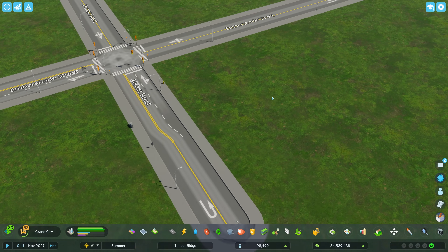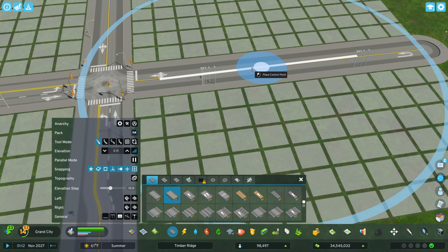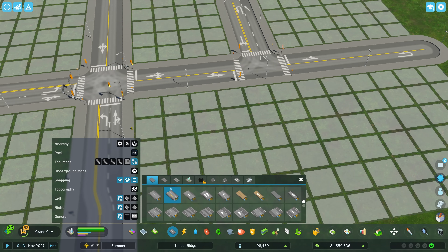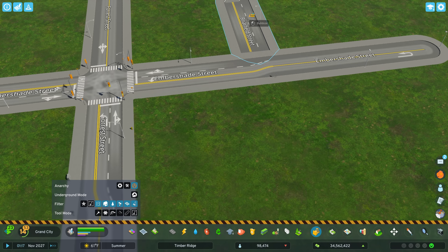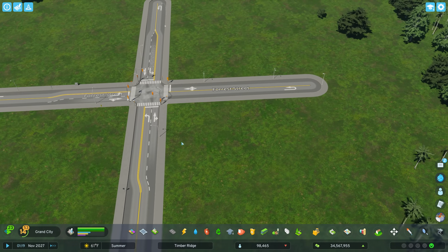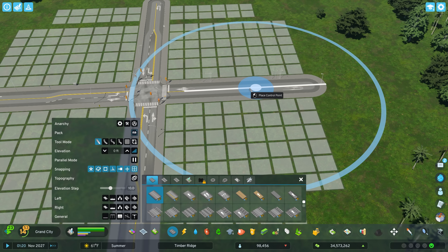You could come in here and get your asymmetric road there. When you replace, if you weren't aware of this, what you want to do is come in and click and drag it in the direction you want it to go. I'm clicking, holding that left mouse button, and pulling it in the direction I want. So we can go in there and replace that, and we can come in over here as well and get one more.